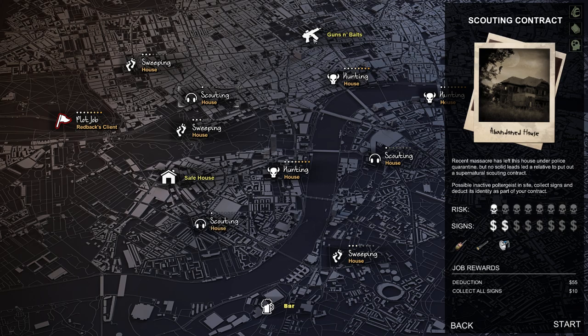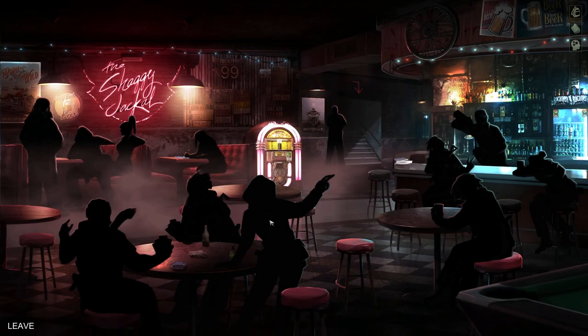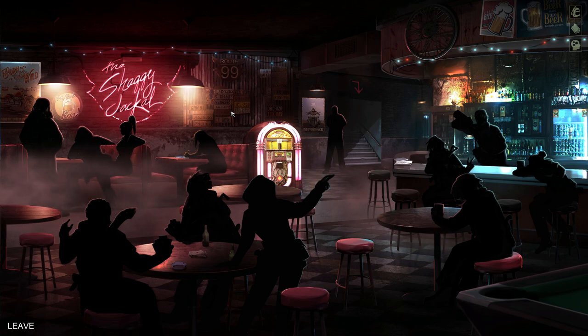Once you have those things — an automatic weapon or revolver, basically any revolver that does 6 damage — you can go ahead and farm the scouting house a lot better. The next thing you will want to do is the side missions, and those are very important. The houses are the important missions right now, and the main missions too, because you need to get good at them.